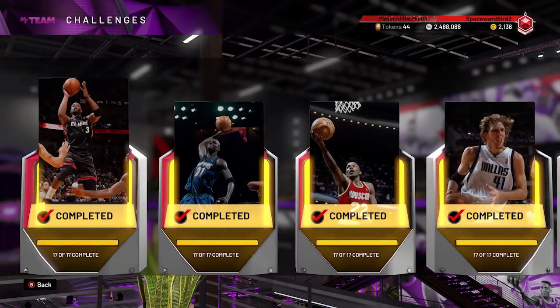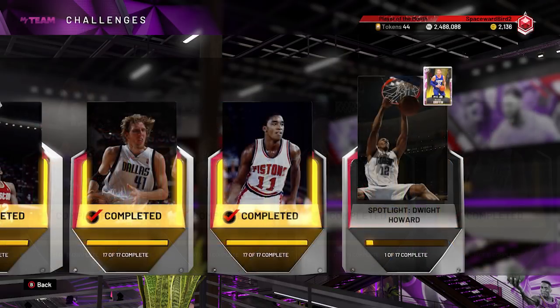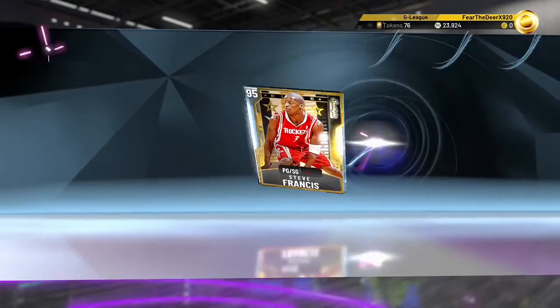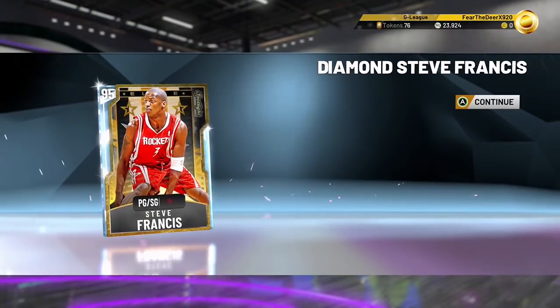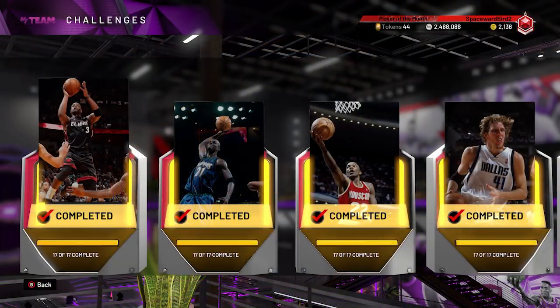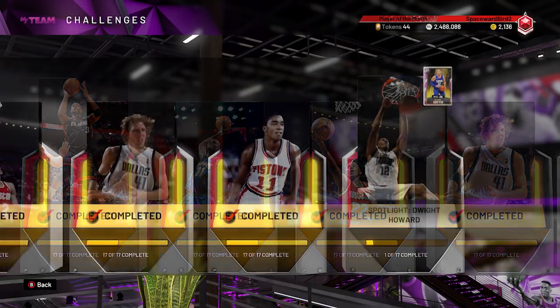So to get started on these Spotlight Solos, you need to pick first which one is right for you, and we're going to help you with that. What player reward card would be a nice fit for your squad? What's your play style? More importantly, what's your budget — how much MT do you have to work with? Last weekend on this second account, I had 200,000 coins to work with. I was able to get through the Clyde Spotlight Solos and get Diamond Steve Francis. Love this card. The six Spotlight Solos will require anywhere between 110,000 MT and as much as over 300,000 coins. So, our recommendations — here we go.